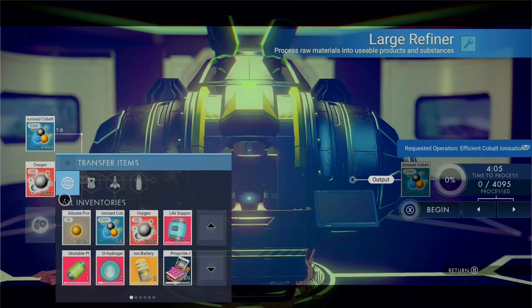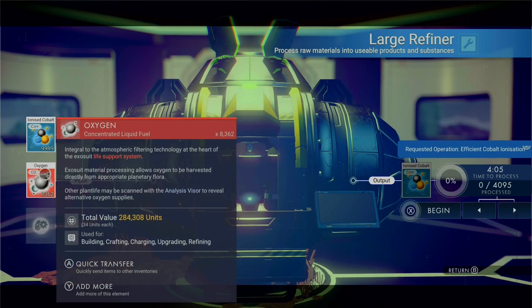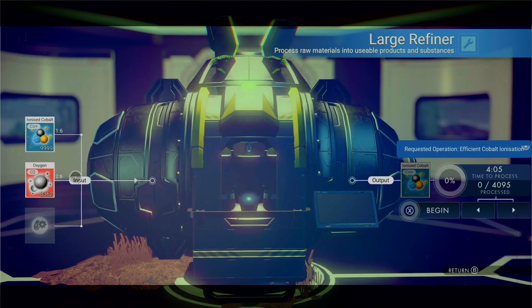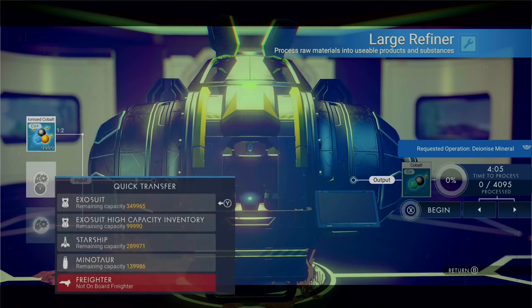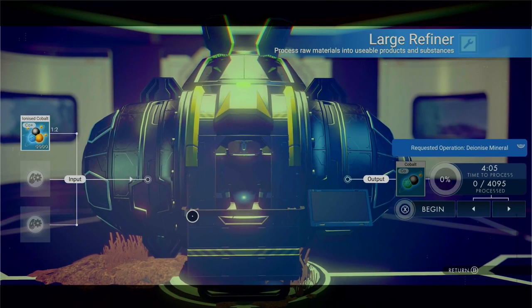If you choose to refine it again in combination with oxygen, it will do so at a 1 to 6 rate. So 1 full stack of ionized cobalt can easily turn into 6 with just a little oxygen added. Doing this does take some time and isn't needed to start crashing the economy, but will increase your profit at an earlier stage. To keep the video short, I will just remove the oxygen so that the ionized cobalt refines into normal cobalt again.